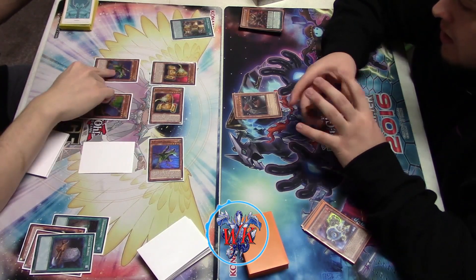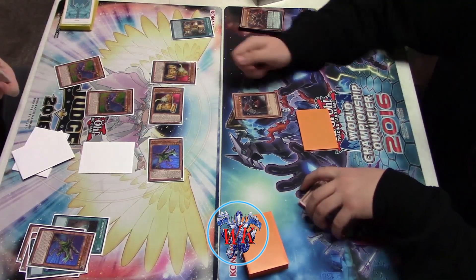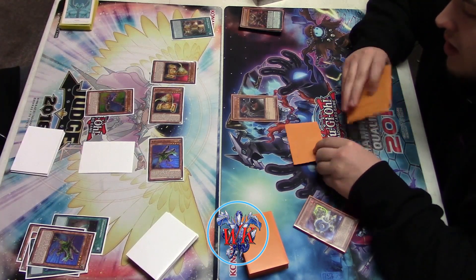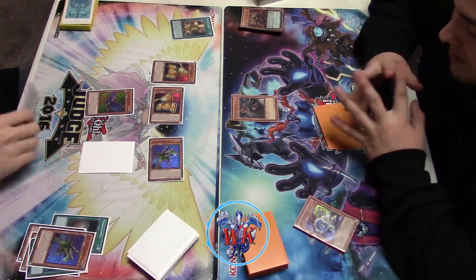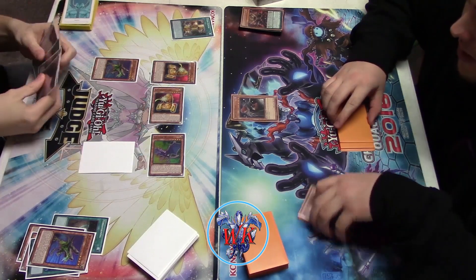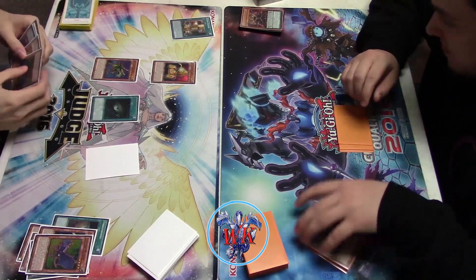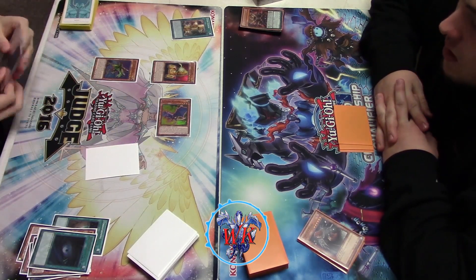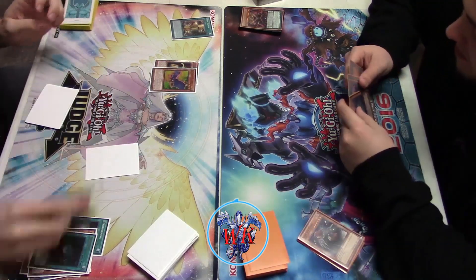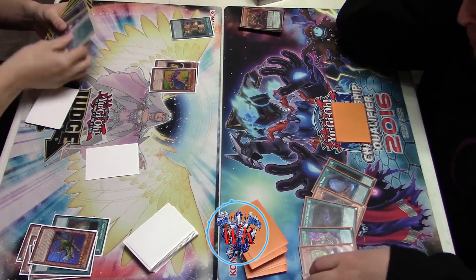He did Foolish Burial — I think it was Maxi — just probably to deck thin, doesn't want to draw into it at this point. Not too much special summoning going on. I'm debating if I want to set the Glow Bulb, decide not to — equip and unequip — and there's the Dark Hole, making the Assault Core unaffected by spells, and that Crush Wyvern will get summoned. It's pretty much a Dougie Fest from here on out — he just goes to town on me and I can't do anything at all.